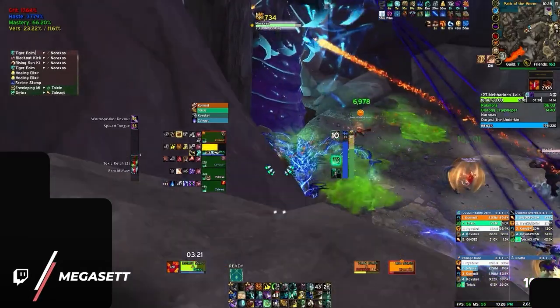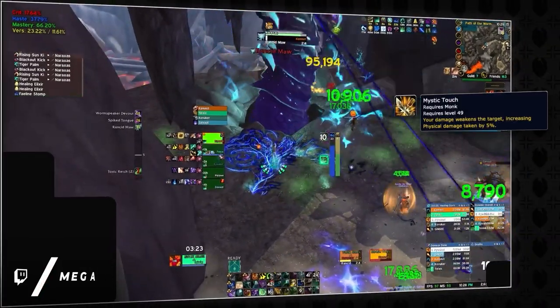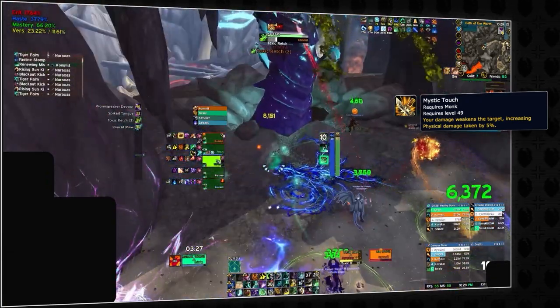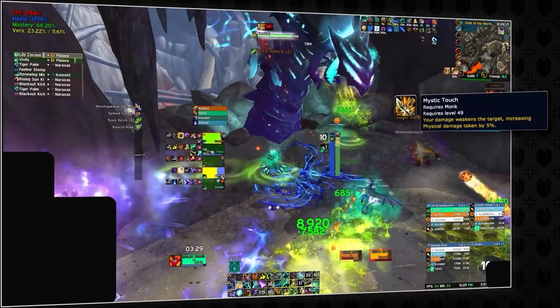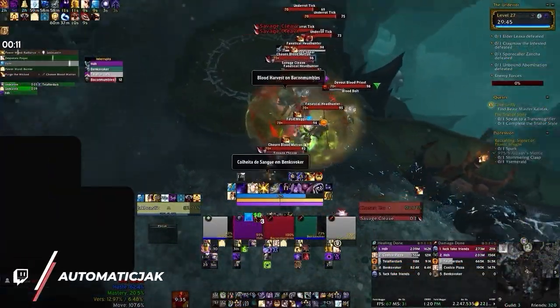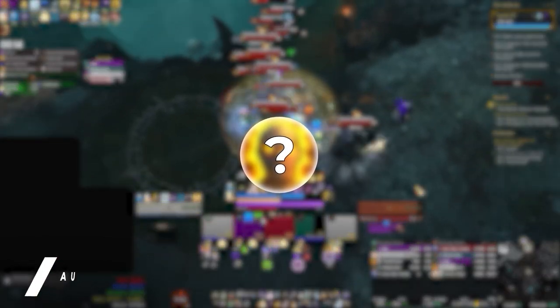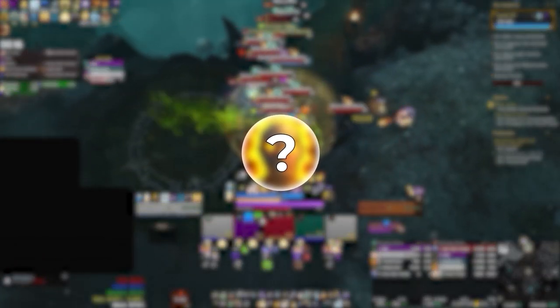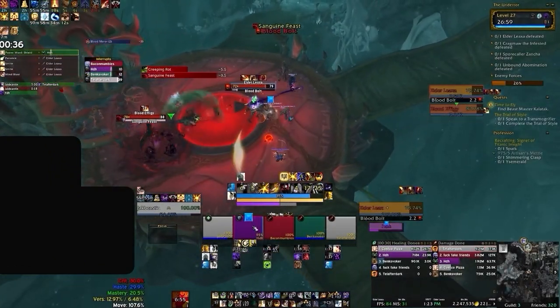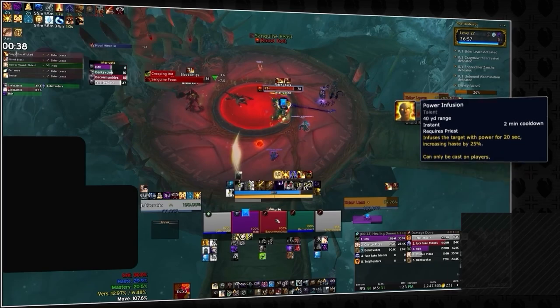Luckily, Monks are able to provide some coverage on that end with Mystic Touch, which is their answer to Chaos Brand, adding a 5% increase to physical damage with an automatically applied debuff. Having these smaller damage increases is obviously nice, and some of you might be wondering about a much larger damage increase we haven't even mentioned yet — it's everyone's favorite buff, Power Infusion.